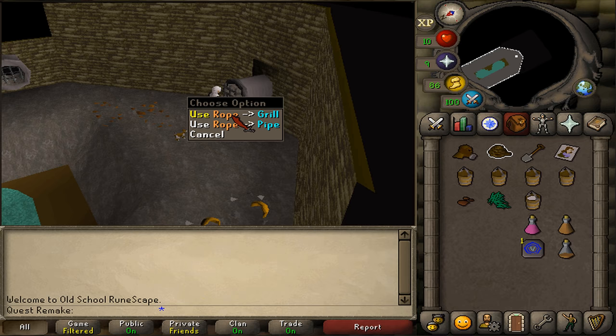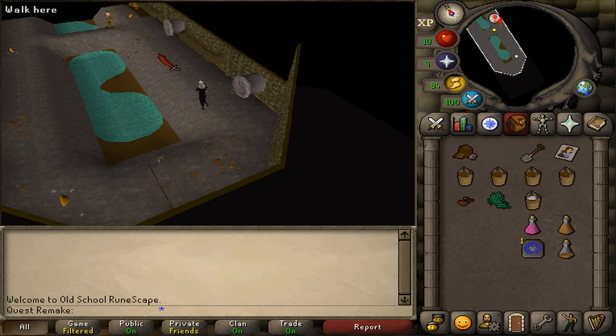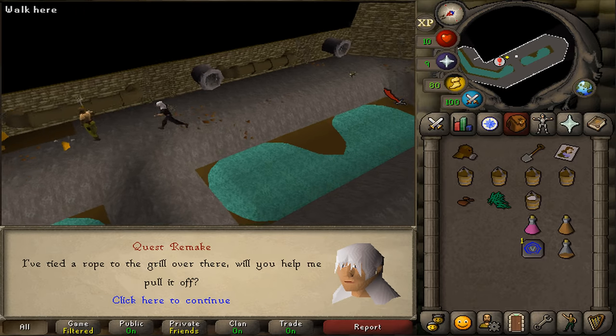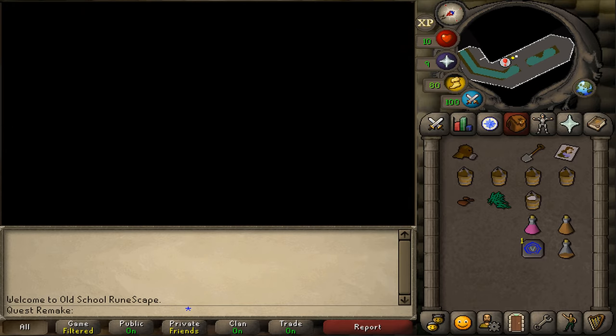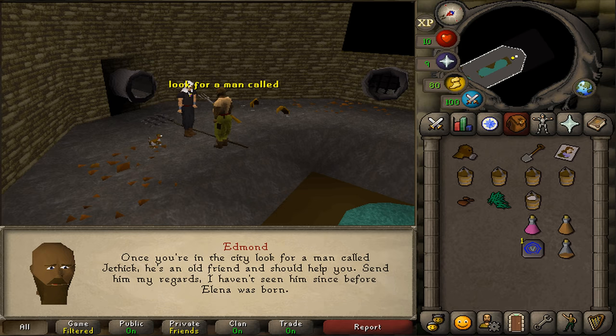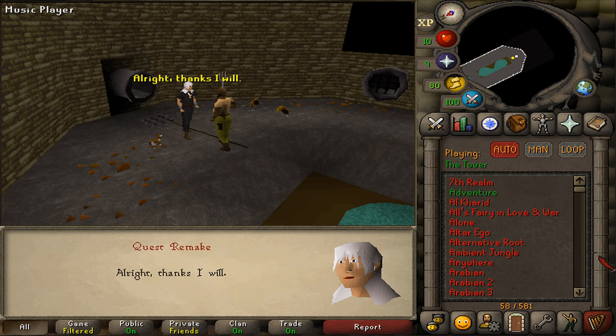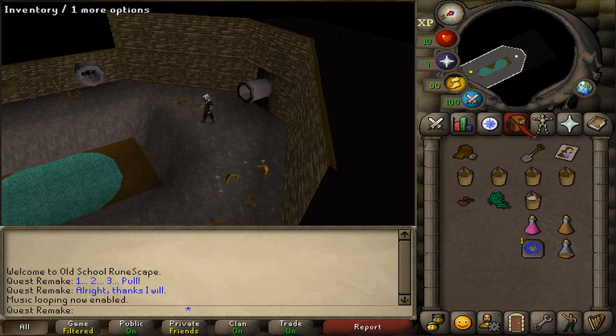Use your rope on the grill, not on the pipe but on the grill, so you can lay it out. Then go north and talk to Edmund so we can start the cutscene. Afterwards, equip your gas mask and go through the pipe.